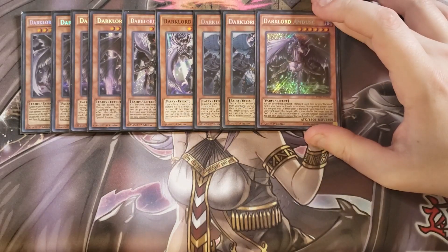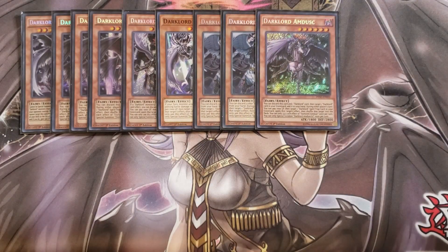I play a single copy of Amidus as well. Amidus can discard itself and another Dark Lord card to add a Dark Lord card from your graveyard to your hand — yes, it is a minus one, but sometimes it does come in quite handy. You can discard Amidus and another card from your hand, like a copy of Superbia, to get your graveyard set up.